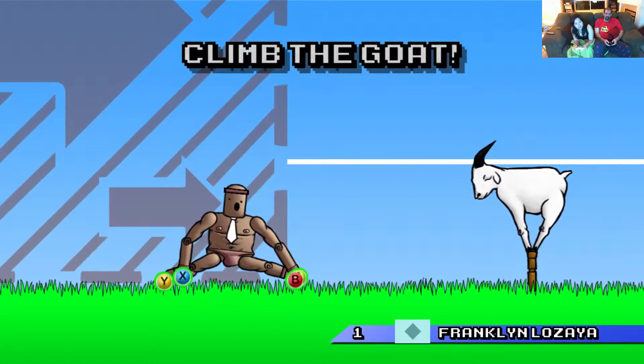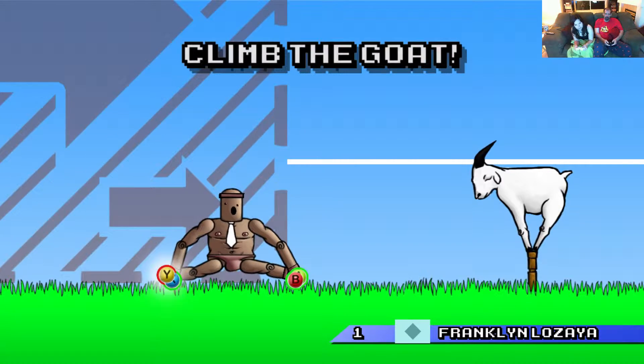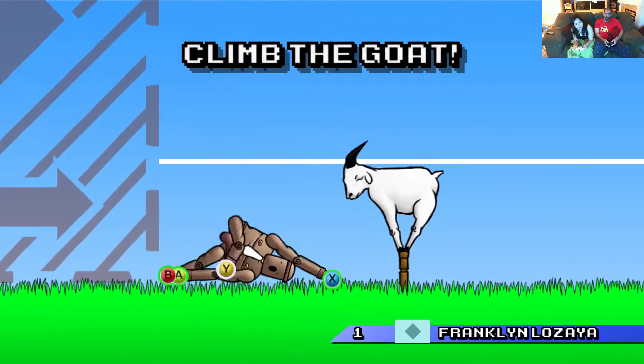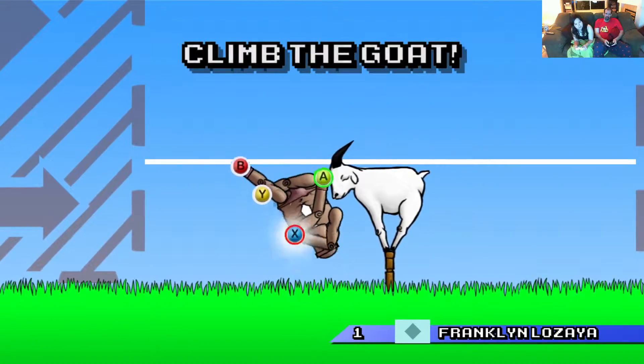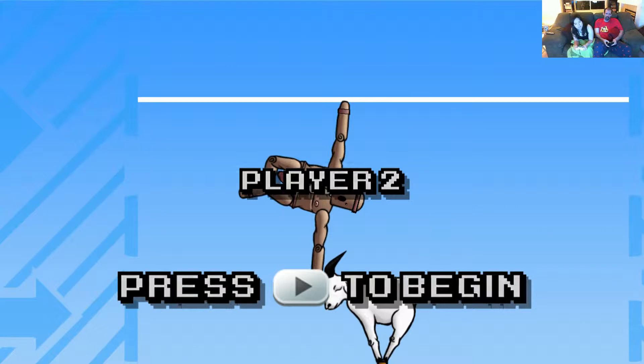Do you know how to play this game? Nope. Okay, so you see the buttons there — Y, X, B, and A? You push the buttons, they no longer stick. You let go of the buttons, you stick. Got it? And once you get high enough, you can push start to end the turn.